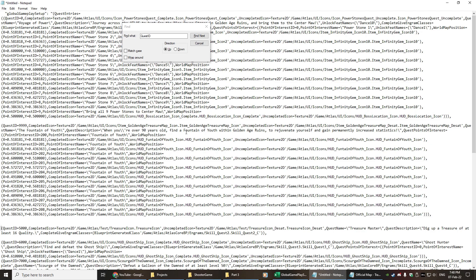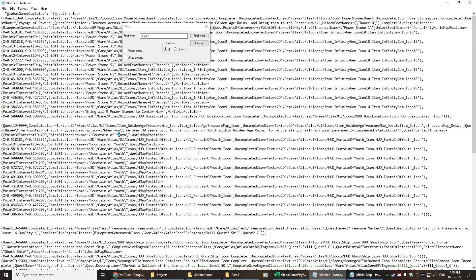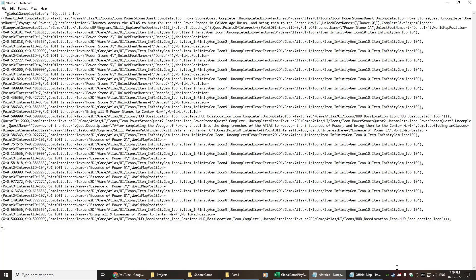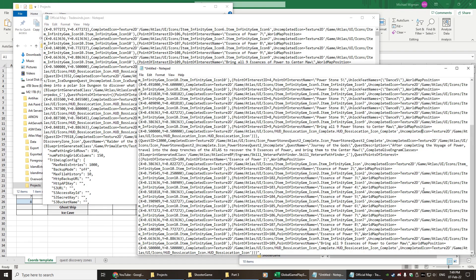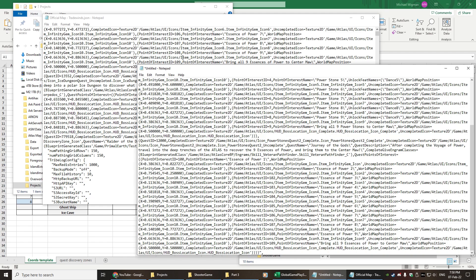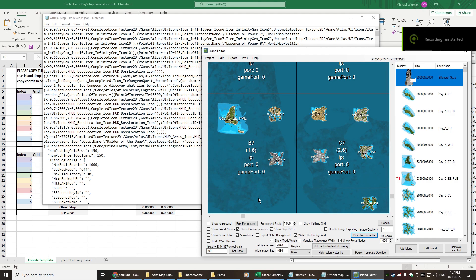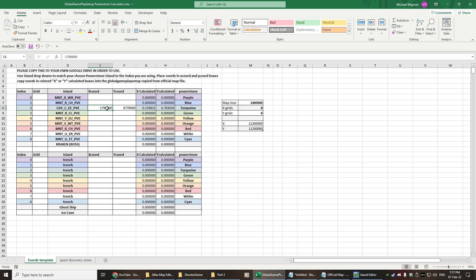The two main ones we're looking for are the power stones and the essence of power. This also seems to have the point of interest for the fountain of youth if you wanted to include that quest too. For now we're going to get rid of everything that is not specifically related to a power stone — boom, gone. We double-check what it looks like on the end with the number of brackets, and yeah it looks like there's an extra one I need to add just to close them all out.